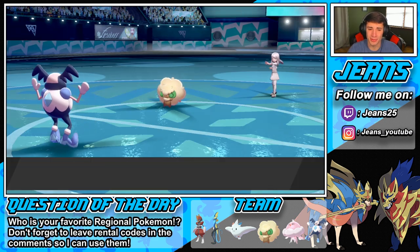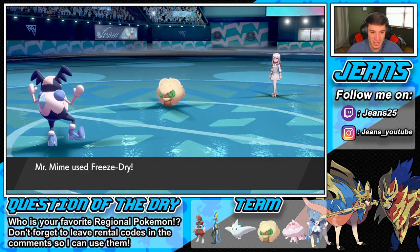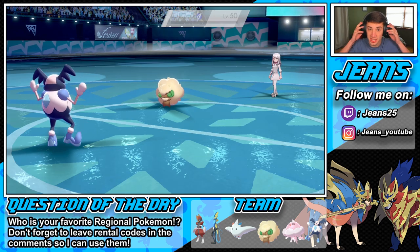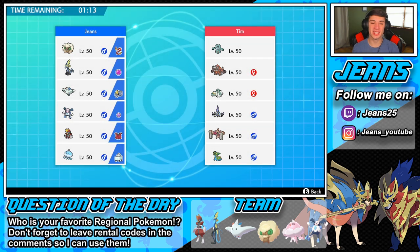We could have dominated if we'd Dynamaxed right off the bat. We went down so early. Freeze Strike is going to pop here and get us that win. Bye bye buddy! GG! Win with this team! Hopefully we can Dynamax next game and actually show off how this team should be played. Thank the lord we brought Bisharp in that back end — his Dynamax saved our buns.